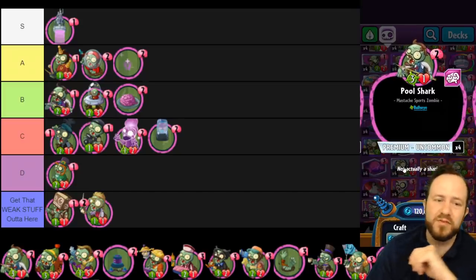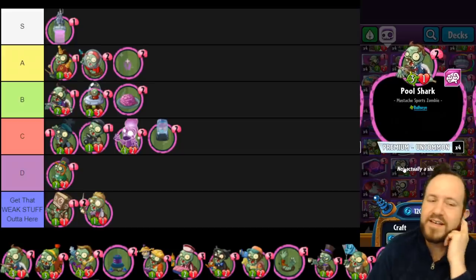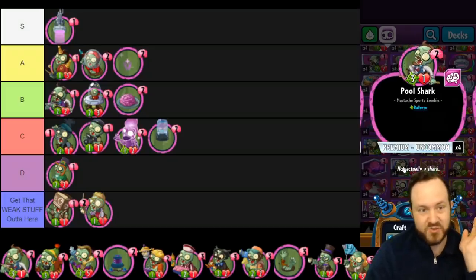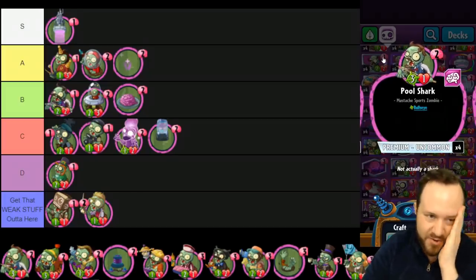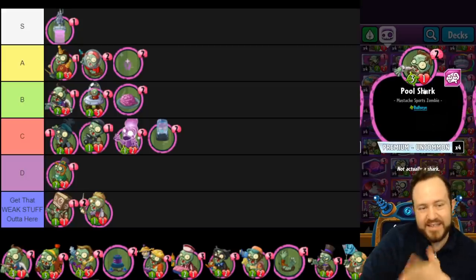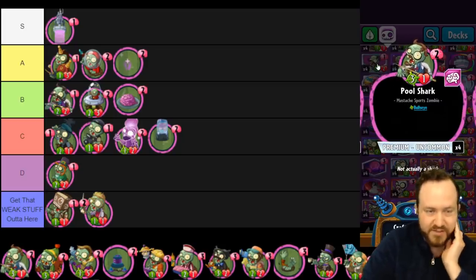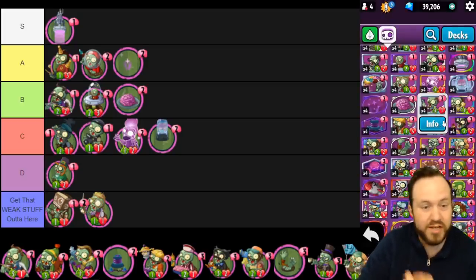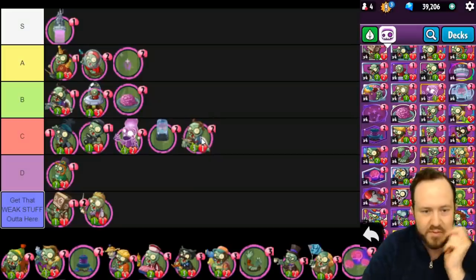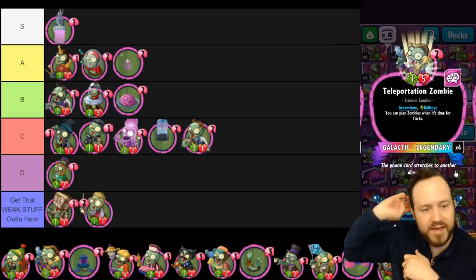Pool Shark is a card I've hardly found uses for. I made a Professor Brainstorm Bullseye aggro deck where you can Teleport it in — it does a lot of Bullseye damage for a two-cost card. However, the problem is it only has one health, so every removal card in the game counters it easily. It's kind of only good if you Teleport it in and do bonus attacks. It is viable in a couple of decks, so I'll put it in low C tier.